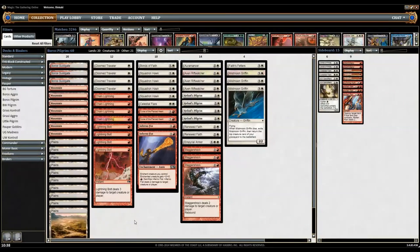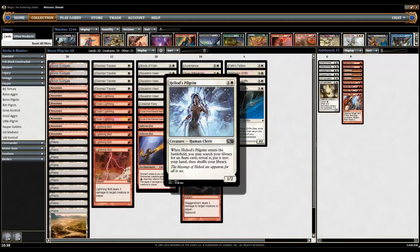Hello and welcome to some pauper games. I took a challenge with a friend to make a deck featuring Heliod's Pilgrim. We're both going to play a deck with the pilgrim tonight at our local store. I've tried out several versions and ended up with Boros. The deck is basically centered around Heliod's Pilgrim, which can search up an aura card.